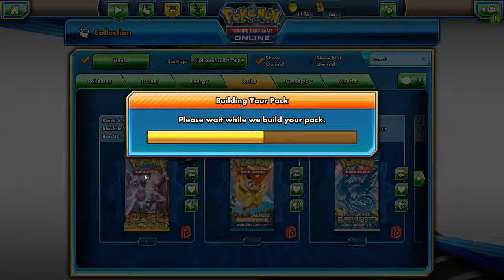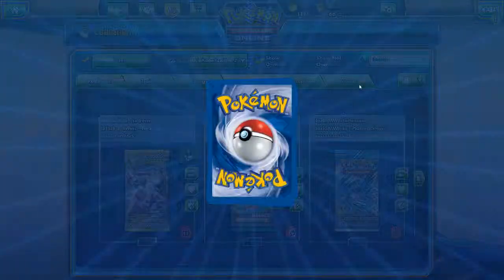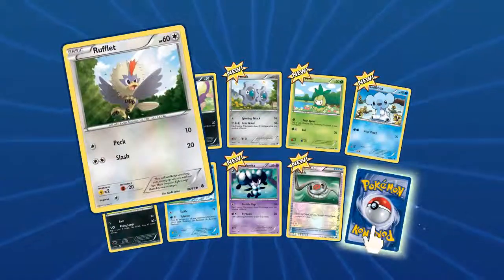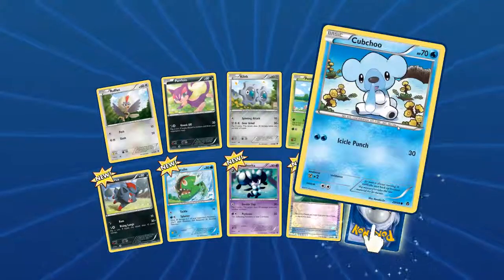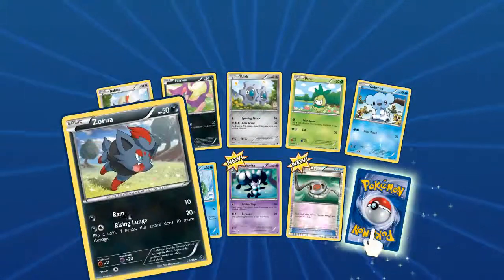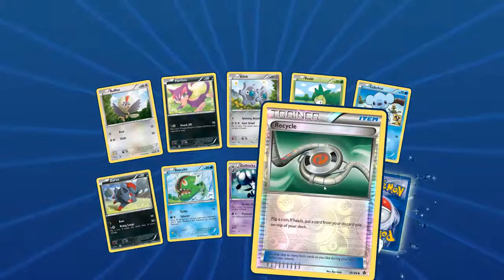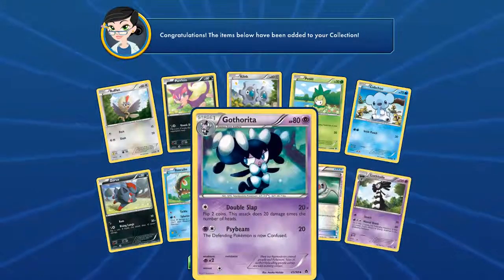We have a Black and White Emerging Powers. It's going to take a long time because we have to load in all the cards we've never seen before. A whole bunch of new ones — a cool Rufflet, Purrloin, Clink, Petilil, Cubchoo, Zorua, Basculin, Gotharita, Foil Recycle. And our rare is a Gothitelle to go along with our Gotharita. Pretty cool.